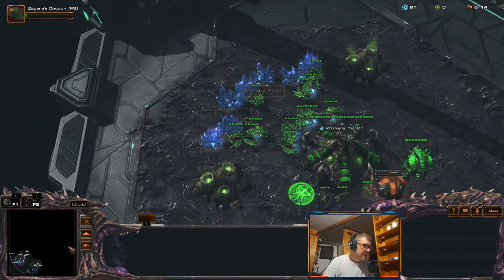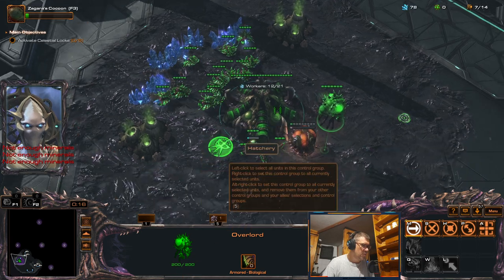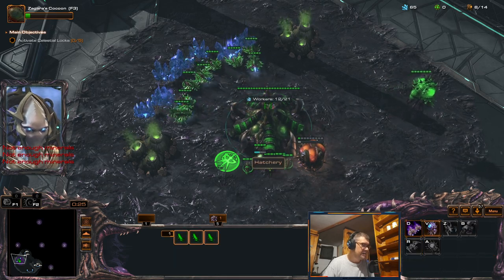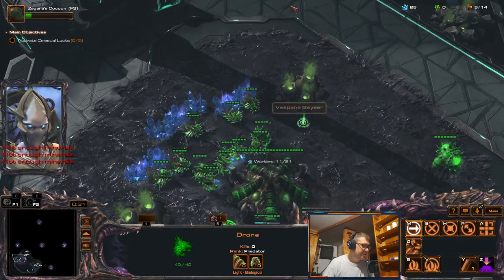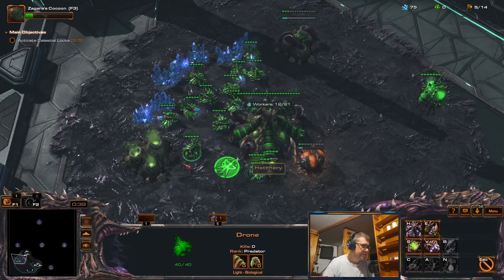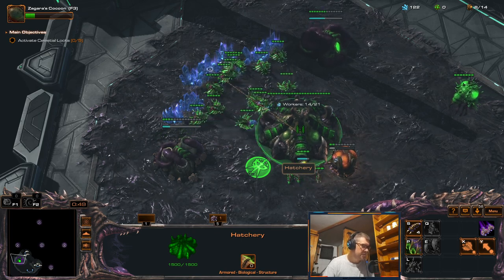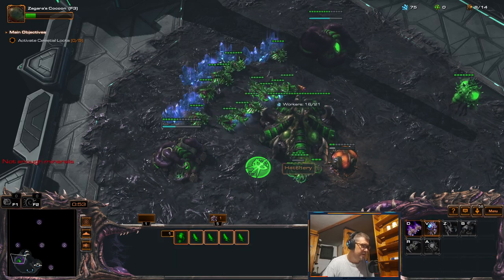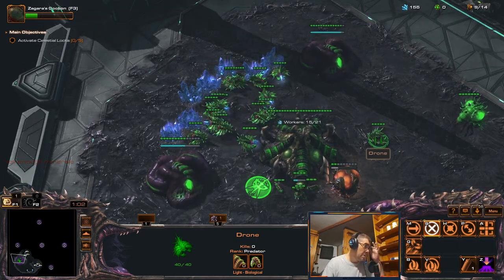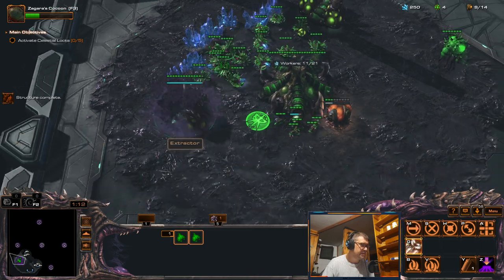I did hero solo with all commanders that have heroic commanders, but I don't remember doing it with Zagara. So now I'm going to use only Big Mama Apex Predator Zagara to win this map. This is the easiest map to do it. I don't know if I'll be going for bonus though - probably not because there's a ton of HP so it's time-consuming. She has deep tunnels so it's not so bad, but we'll have a problem dealing with multi-prong attacks.